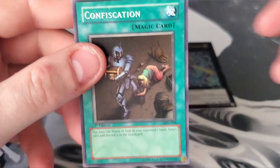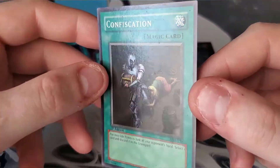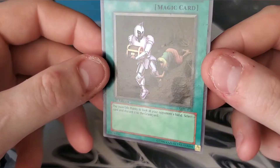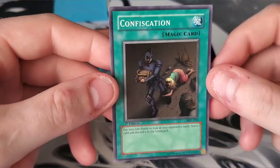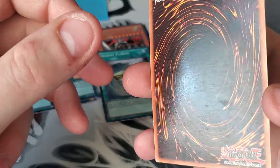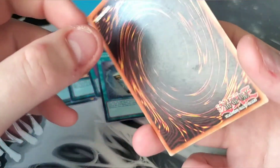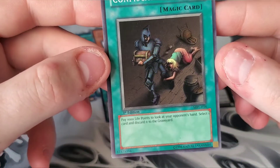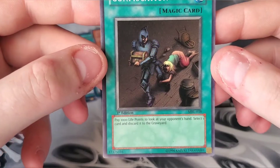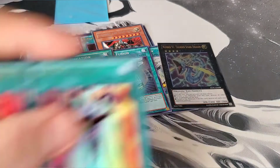Next on the list I got one Confiscation from MRL — it even says 'Magic Card,' that's how old this is. It's in really good shape for being as old as it is, and it's a first edition super rare. I had to get this — I can't pass up on really old collector cards. There's a little bit of dirt I can get off of it. If I clean up the back it'd probably grade around an eight or maybe a nine — the centering isn't terrible. It's Confiscation, it's a great card, I could not pass it up.